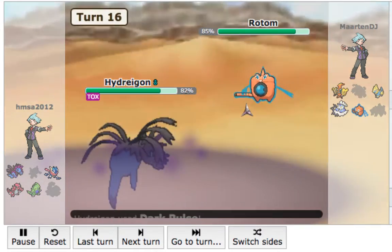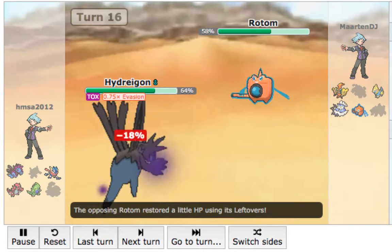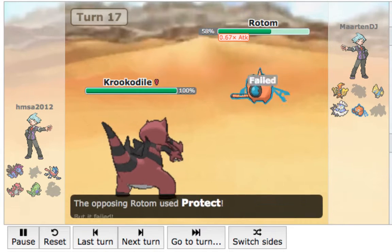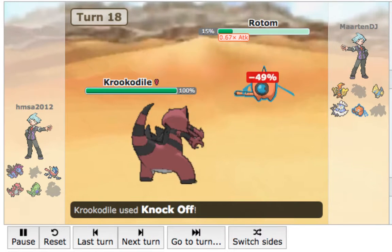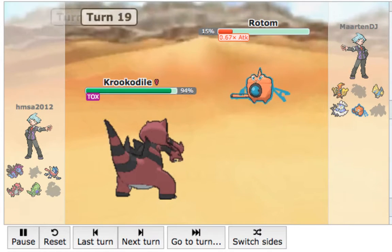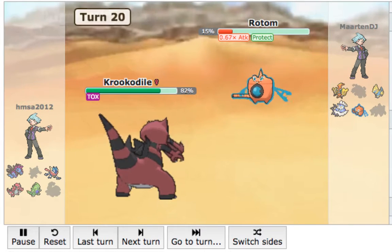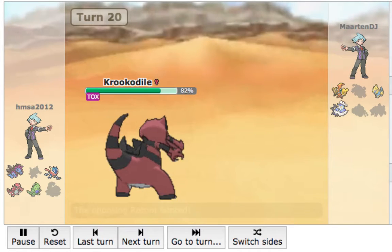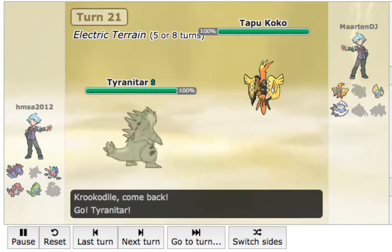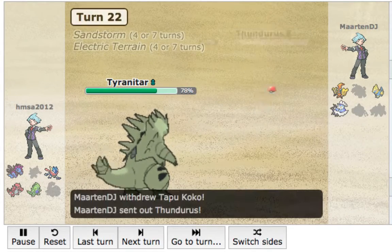Hydreigon isn't really the winning factor against this team — it's going to come down to T-Tar and Crook. The reason why I switched out Greninja is because it has Focus Sash and I want to maintain it in case of any last minute desperation. This Crook Knock Off does a lot to this Rotom, and now this Rotom cannot stall me out anymore. He continues to Protect to chip away at my HP, but another Knock Off will definitely kill this Rotom.